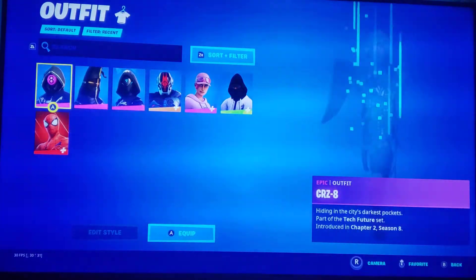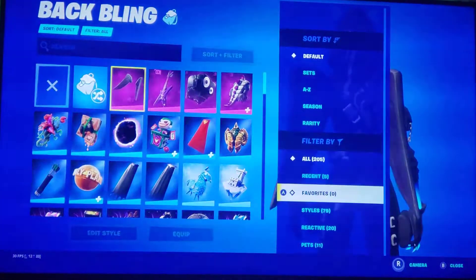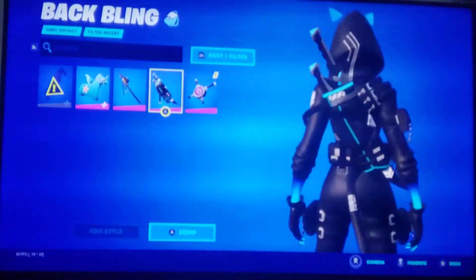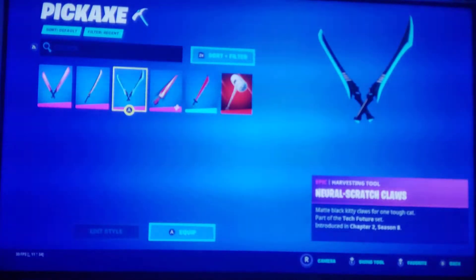Overall, these skins are obviously really cool. We're going to start with the Neutral Link first. She comes with her back bling and the Neutral Scratch Claws pickaxe, which are pretty cool.